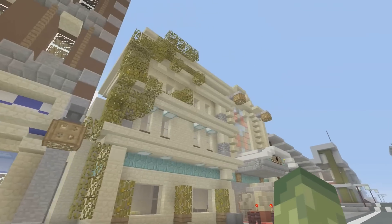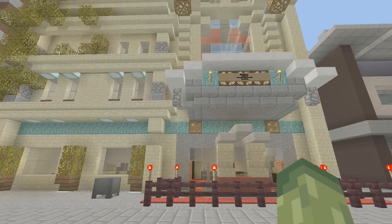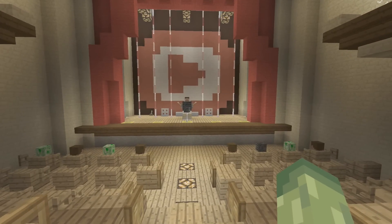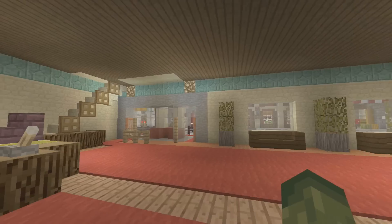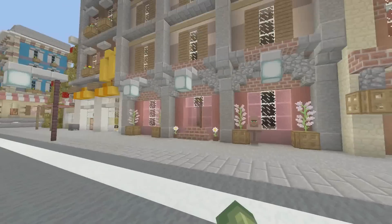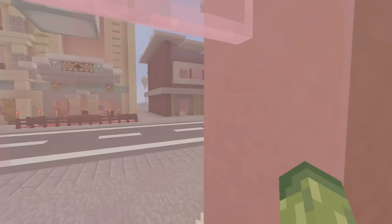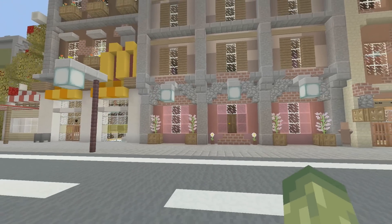They've got the police car out the front as well. The theater - we've actually put a couple of shows on now because we started the 1000 subscriber special video here, and it looks like there's been a little YouTube celebration going on. Someone put on their own show. There's also a random apartment building - looks like that one's free, so I'll be letting people know about that.